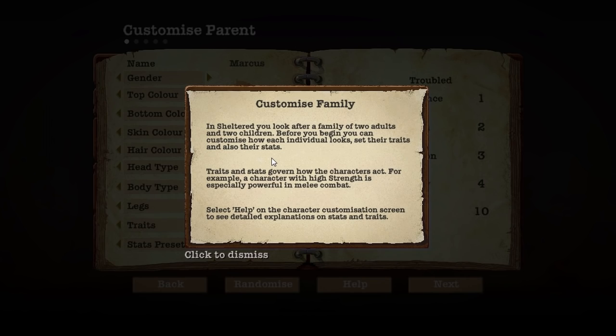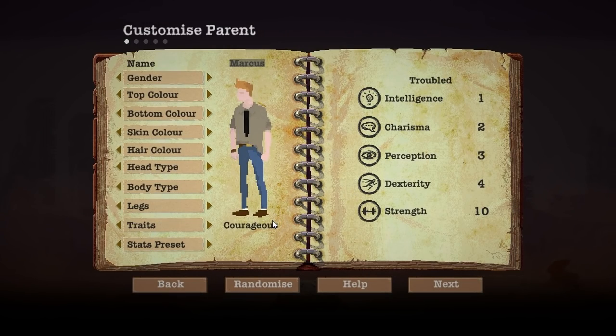So you start from like a family. In Sheltered, you look after a family of two adults and two children. Before you begin, you can customise how each individual looks, their set traits and also their stats. Traits and stats govern how the characters act. For example, a character with high strength is especially powerful in melee. So I guess accuracy would be like shooting or that kind of thing. Click on that help character customise scene to see a detailed explanation of stats and traits.